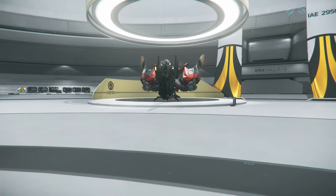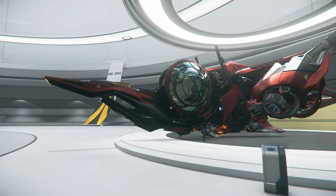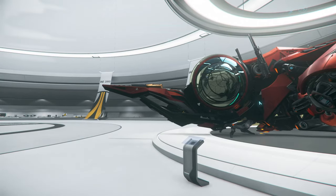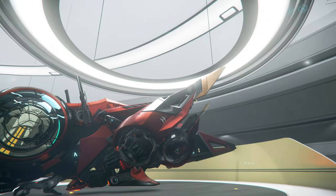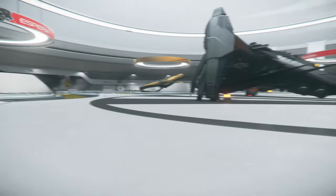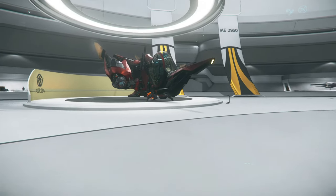The next one I'll show you real quick is the Aopoa Khartu-al. This is a fighter, and it's a very cool, well-designed ship. Right now it's in its landing mode, but it transforms when it goes into flight mode. I'll be coming out with a video on it soon — it's one of the featured ships.